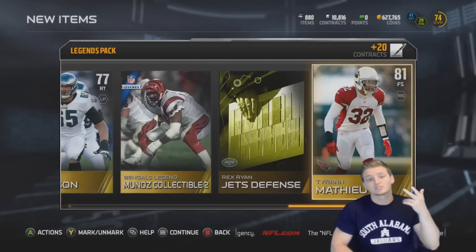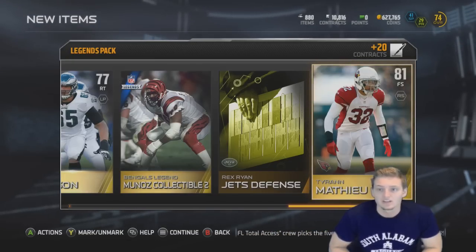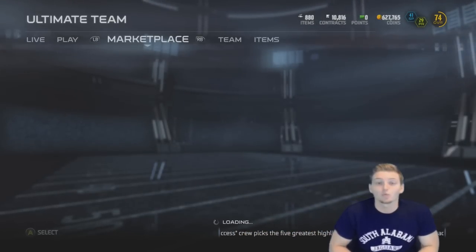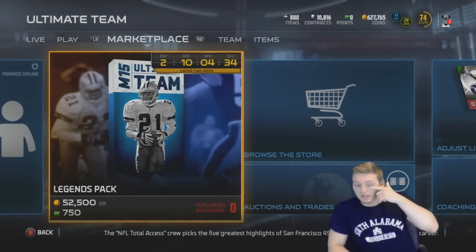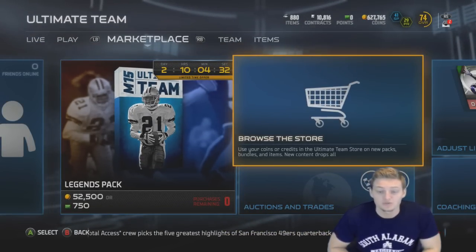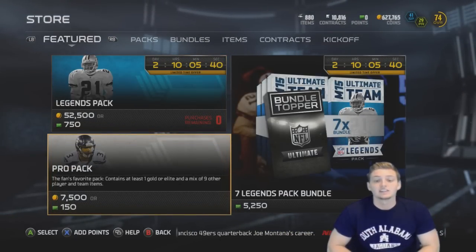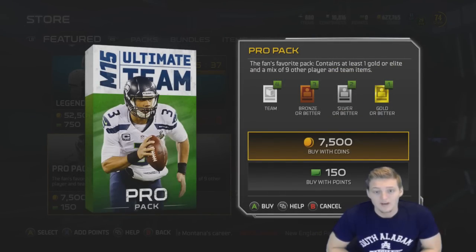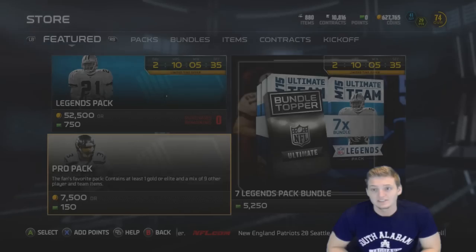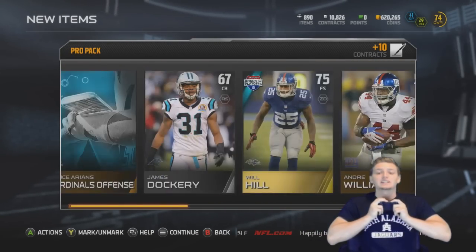So out of three legend packs we got three legend collectibles and two or three elite players. We're gonna pull 27k worth of regular 7.5k packs. I would open up another legend pack but we have no more purchases remaining. What if we did get that Ray Lewis out of a 7.5k regular pro pack? That would just be crazy.